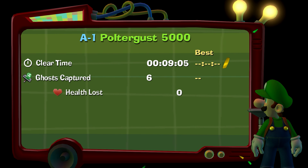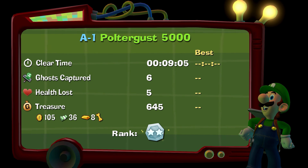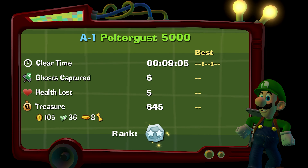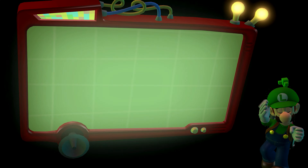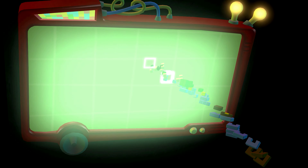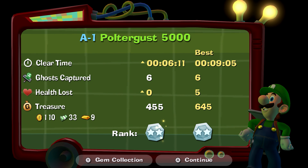Essentially, as you can see on the screen, you get scores at the end of each level. This time I got two stars with a clear time of nine minutes, but I got a lot of gold coins. What you need is a fast time, decent ghosts captured, low health lost, and good treasure.